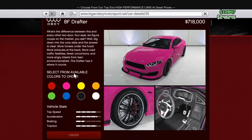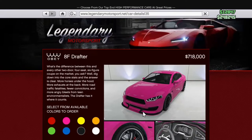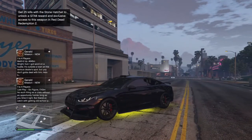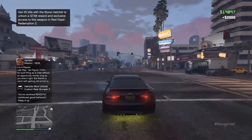So here we have the AF Drafter — pretty standard colours, but nobody really cares about them anyway. We have some pretty nice stats that complement a nice price of 718 grand. This design is really sleek and probably sits as one of the most realistic cars in the game at the moment. This car takes inspiration from the RS Coupe, with cheeky elements from the BMW, the Ford Falcon, and the Audi A7 Sportback.